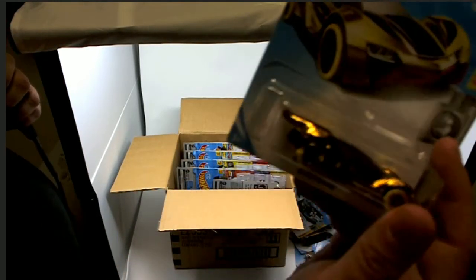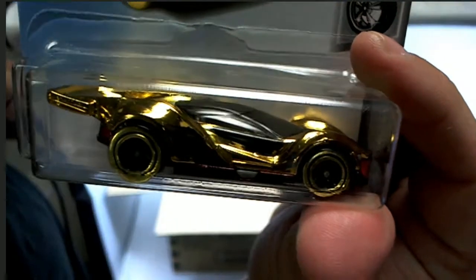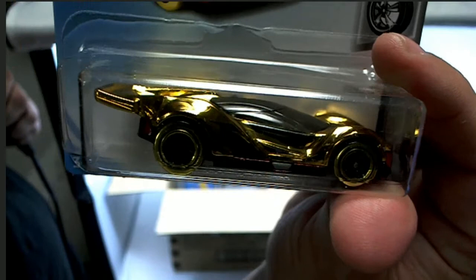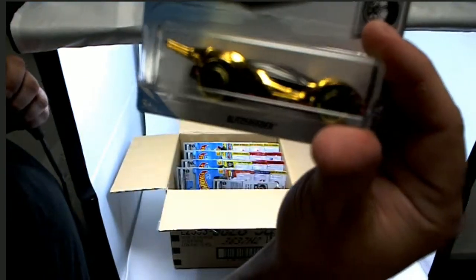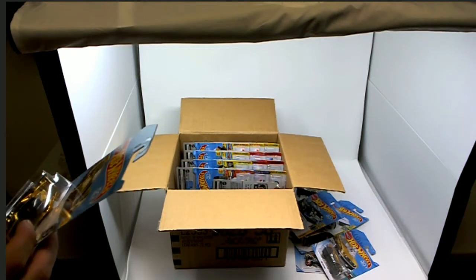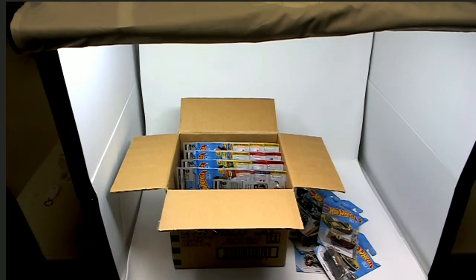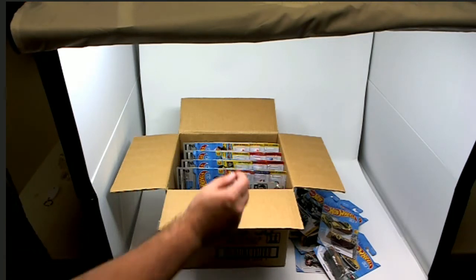Here's a Blitz Speeder right here — let's see if this has the low production symbol, treasure hunt, we'll see. This one looks speedy! Blitz Speeder — okay, and that's not the treasure hunt Blitz Speeder. We got a Chick Magnet — hey man, we got a bunch of treasure hunts to give away, a bunch of prizes in this thing.